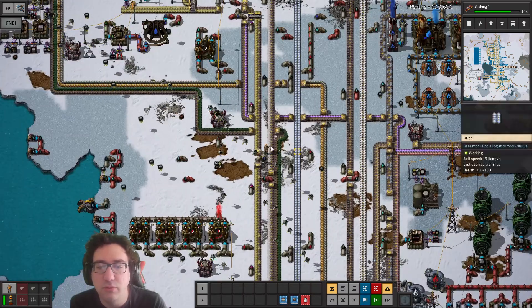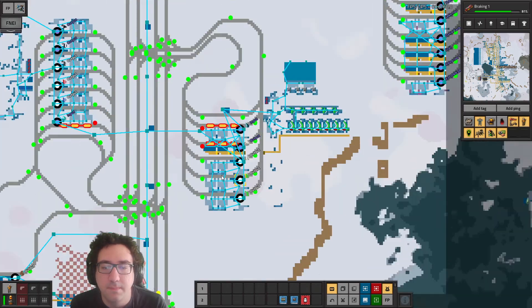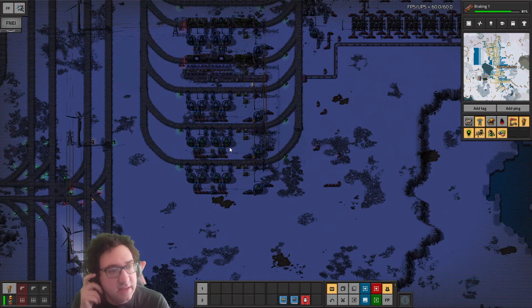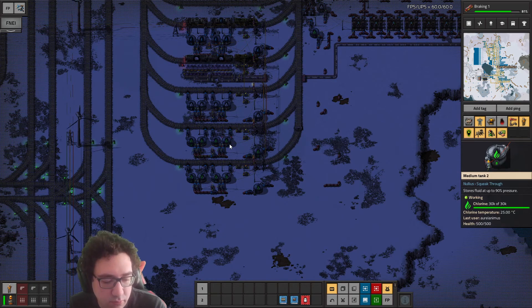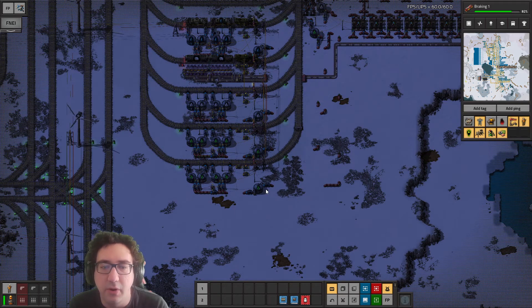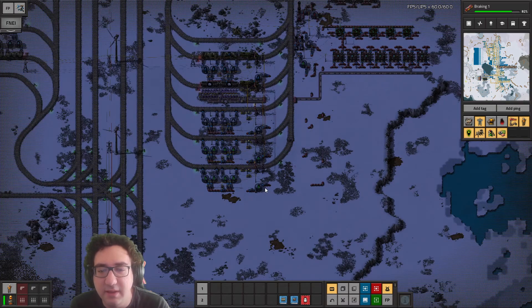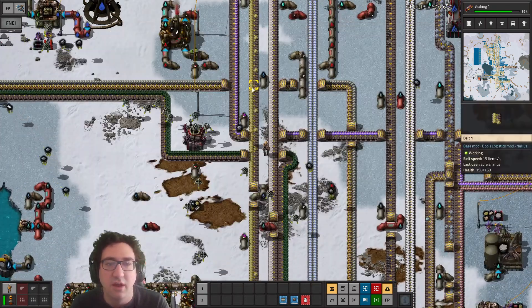That will sort of expand it for a bit. We could trigger some waste processing based on the fact that this station is full. If we want to get rid of this then we need to up our chlorine. If we look at the hydrochloric acid production, it's not going to be a high priority output, which is really weird.